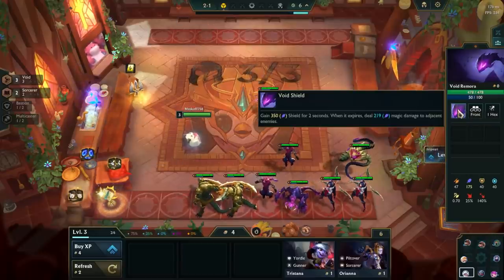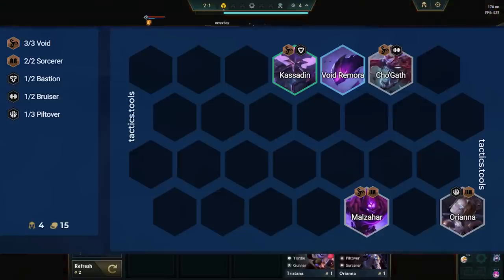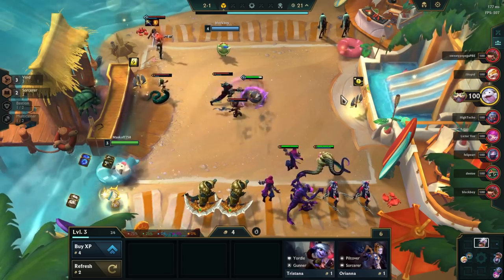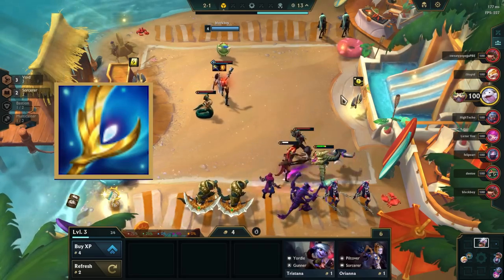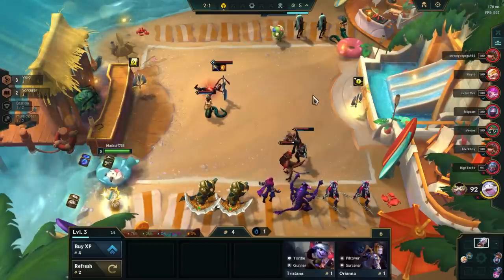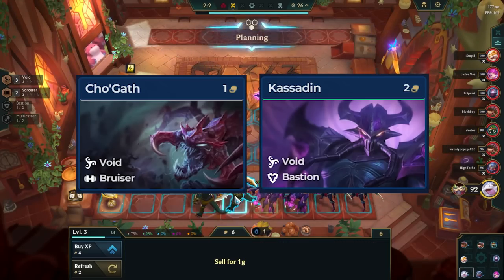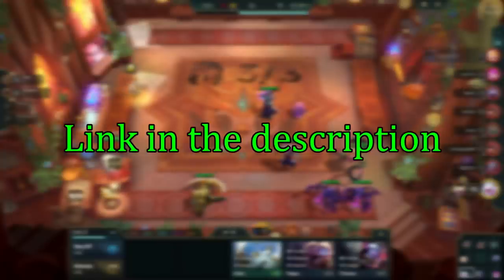The best early game opener is to have 3 Void already on Stage 2-1. This is not too hard, as Cho'Gath and Malzahar are 1-cost and Kassadin is a 2-cost. You will usually play a Sorcerer as the item holder for Kai'Sa. Other openers that work are 4 Sorcerers, 4 Bruisers, or Shurima Bruisers. We never really want to pre-level on Stage 1-4, as we get a lot of power from hitting Malzahar and Cho'Gath 2-star. Always slam either Archangels, Hodge, or Gunblade early, as these items are flexible and can go on other Sorcerer carries or Azir if we pivot.